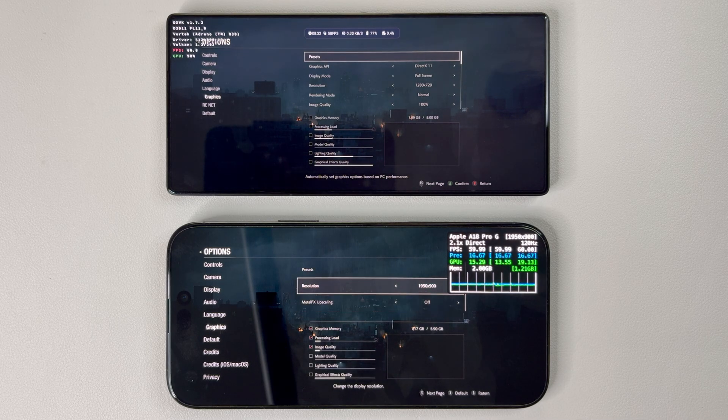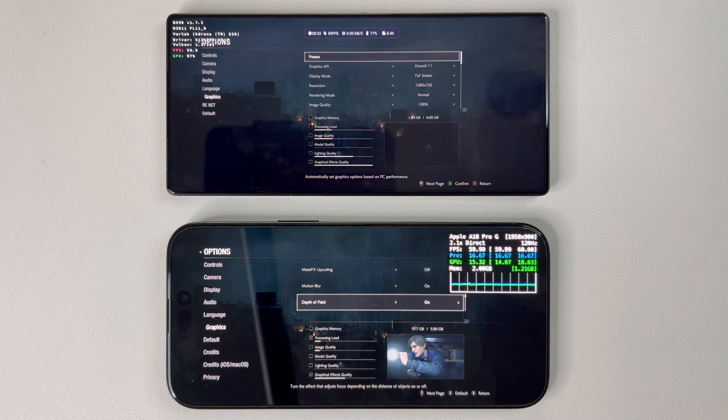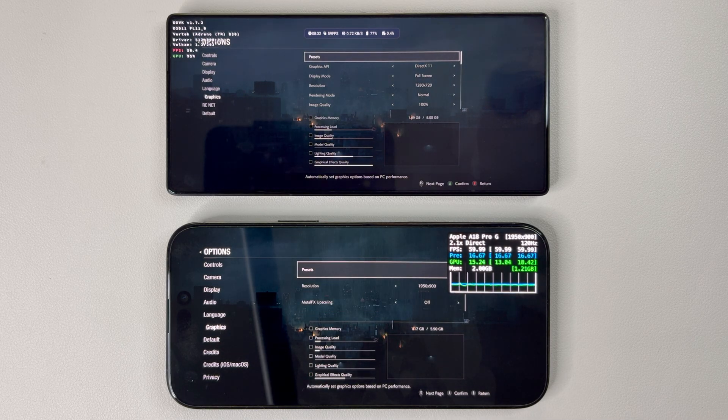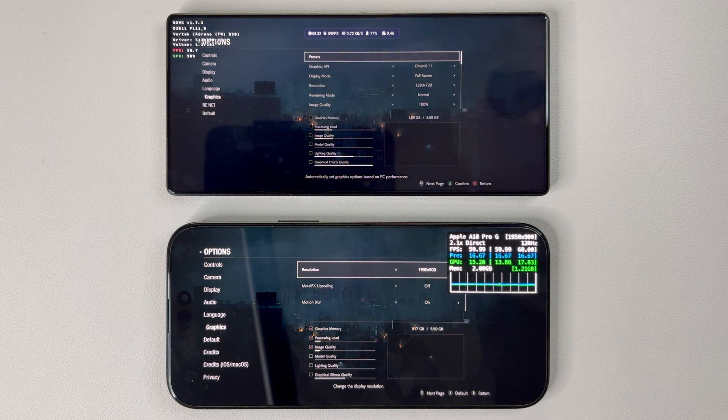Needless to say, looking at graphics settings, I have everything set to low graphics here on the Red Magic 10 Pro, while resolution is set to 720p. For the iPhone, unlike before, I finally fixed or figured out the configuration file and was able to manually adjust graphics slightly higher to match as much as possible the same graphics here on the Red Magic.